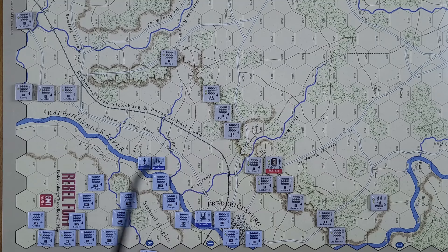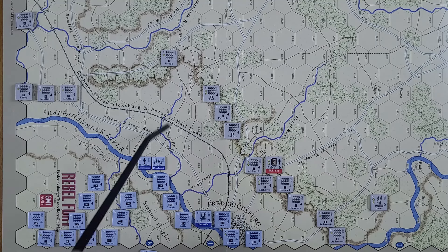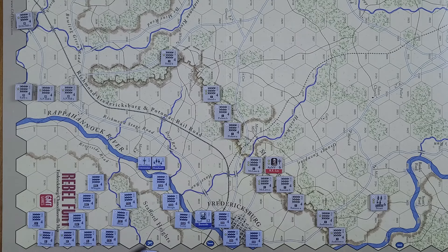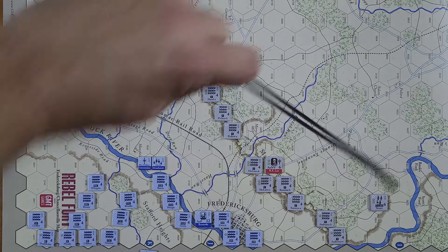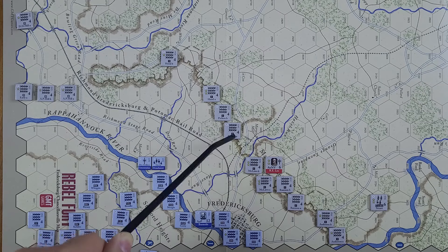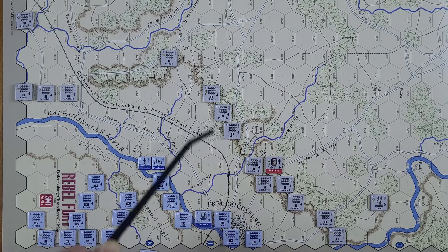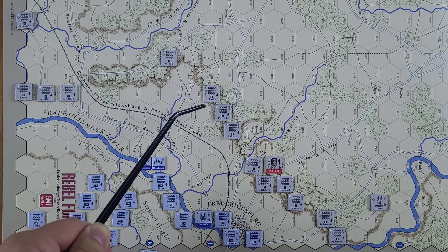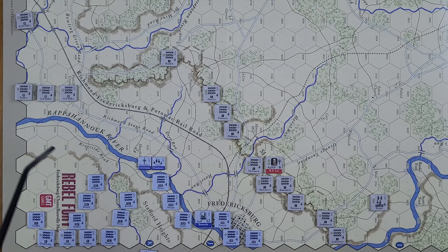So we're limited to this row right here, which means basically we're going to be attacking. North is actually this way, so the furthest south we can go would be Pickett right here — Pickett B is the furthest we can go. Although in theory we could attack Hood right here, but these guys up here are all pretty much out of bounds. These guys could also be attacked, but there's no real reason to and we'll get to that here in a moment.